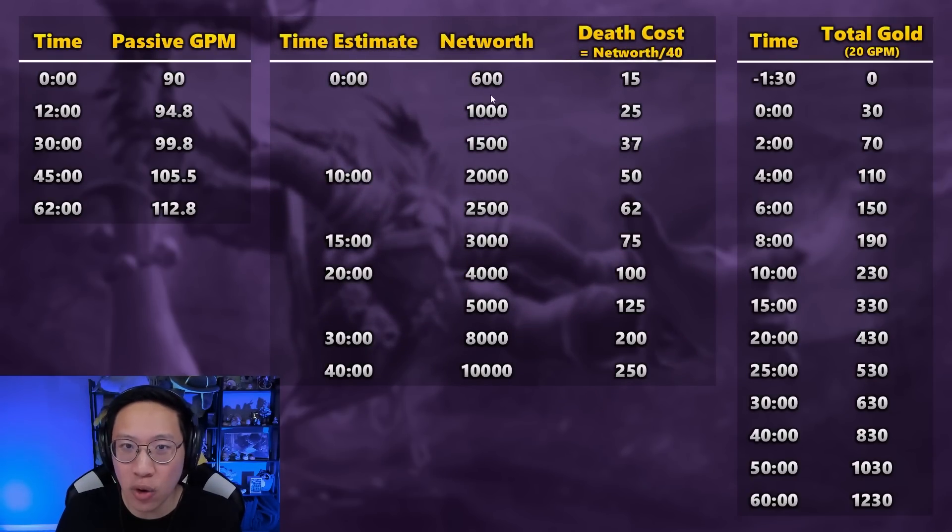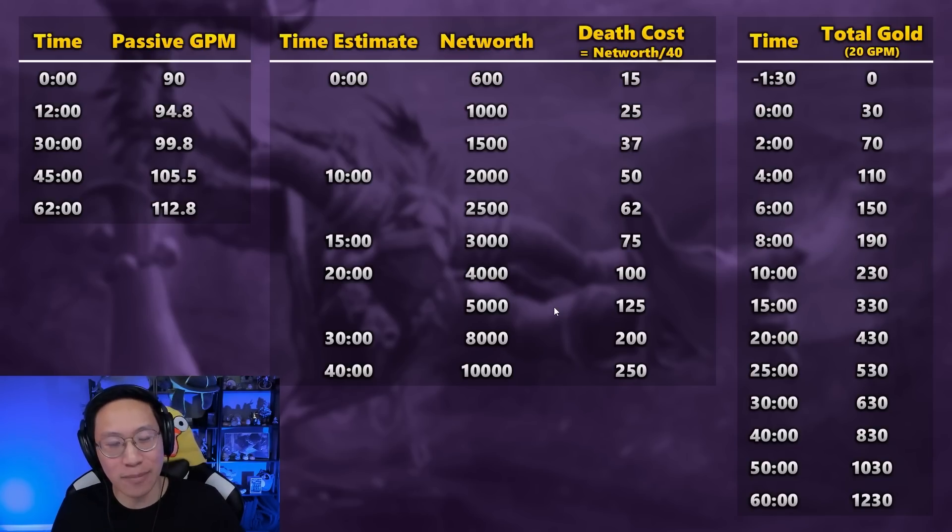At the start of the game you're going to lose 15 gold when you have 600 net worth. If you had 3,000 net worth you lose 75 gold — but no longer, because now it goes into the Grigri. I put some rough time estimates here. If you are a position four or five support, this obviously changes every single game depending on how well or poorly you are doing. A lot of times 2,000 net worth around 10 minutes is pretty common, 4,000 by 20 minutes, and then once objectives start clearing out there tends to be a slower period.